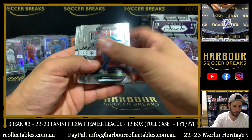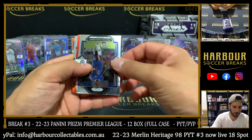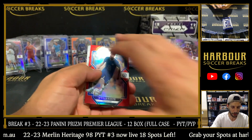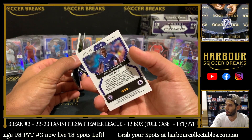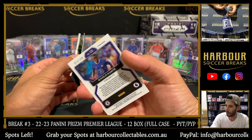Next pack — red for Chelsea. It is N'Golo Conte — nice, it's a really clean card. 74 of 149. Chelsea others, Mike Trace. And we have Mitrovic.